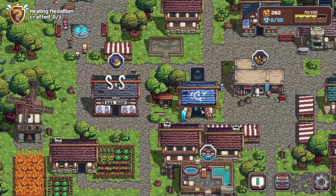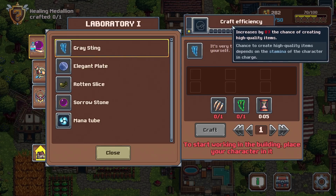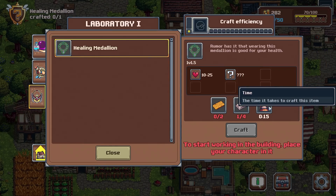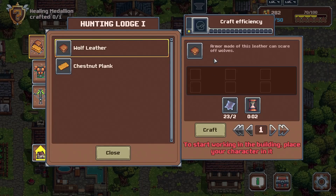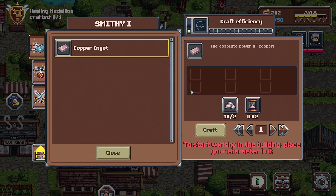We're going to make a healing medallion. Let's have a quick look in here — craft efficiency increases zero percent chance of crafting high quality items. What is this based on? It depends on the stamina of the character in charge. Very interesting. So we need ingots, planks and a little bit of time. This requires agility, this requires strength — stamina.